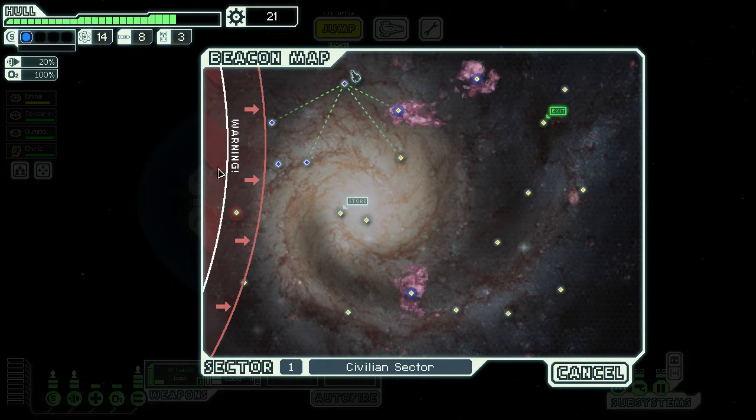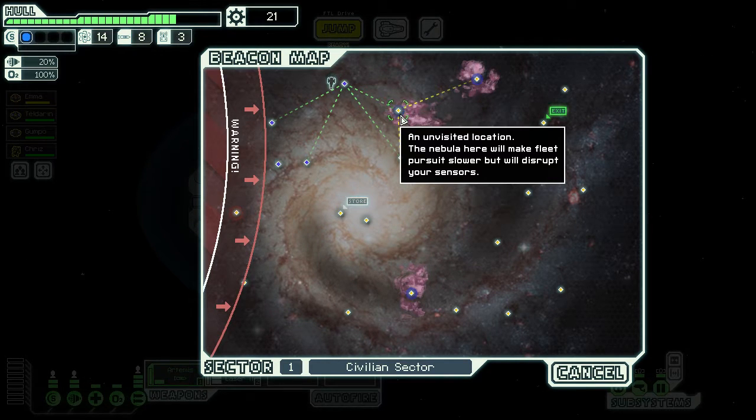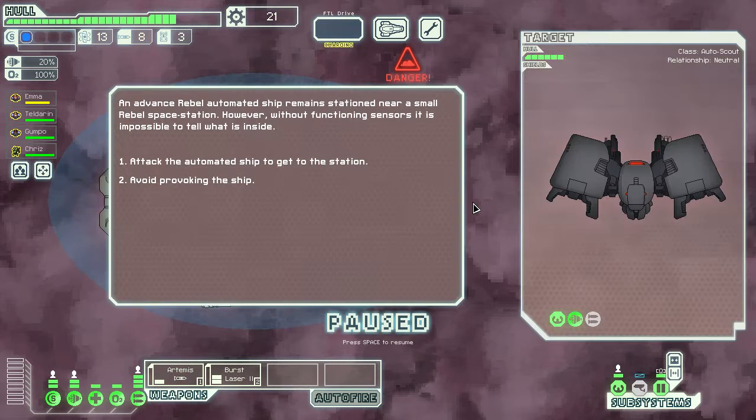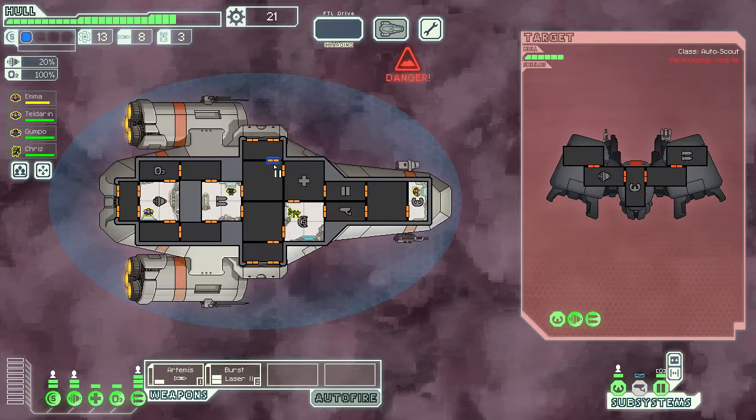This is where the federation is — this is where they'll be when we jump. Let's try this nebula here and see what kind of trouble we can get into. An advanced rebel automated ship is stationed near a small rebel space station, but without functioning sensors it's impossible to tell what's inside. We can shoot at it and try for a reward, or avoid it — I'm going to shoot at it.